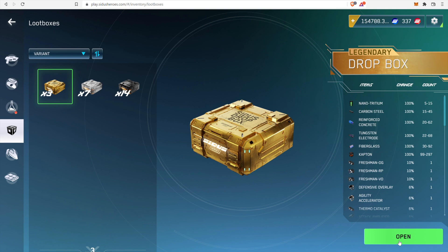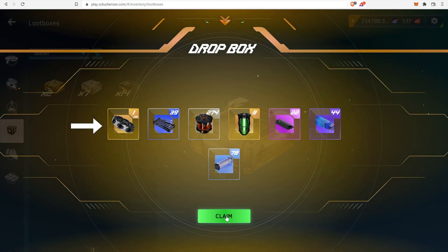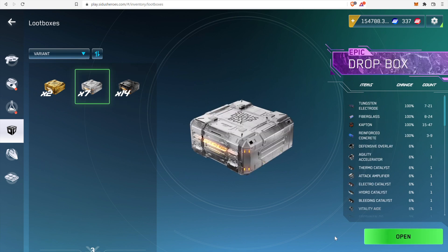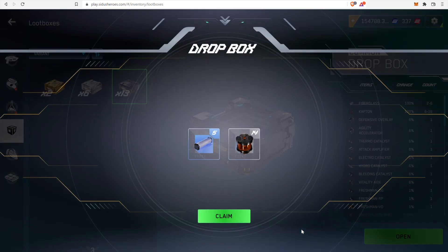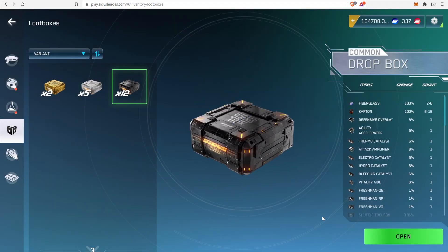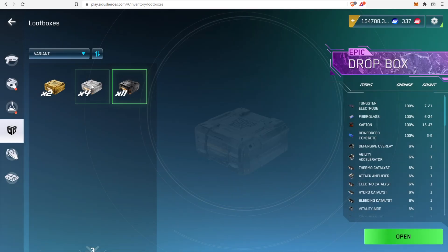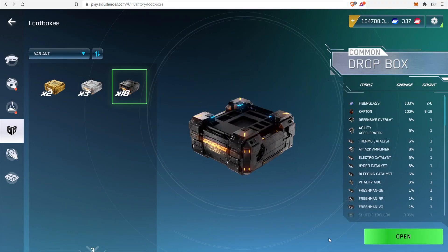Apart from composites, all dropboxes also have a chance of dropping gadgets. These can be equipped by heroes just like weapons and provide passive bonuses. There are 11 different types of gadgets, each with multiple variations. Four of them add bonus damage — one for each type of damage — four of them add extra stats — one for each stat — and three of them are class-specific, called freshman gadgets, providing one additional energy point for your character at the beginning of the match. Both the damage and stat bonus gadgets can provide different values to your hero.